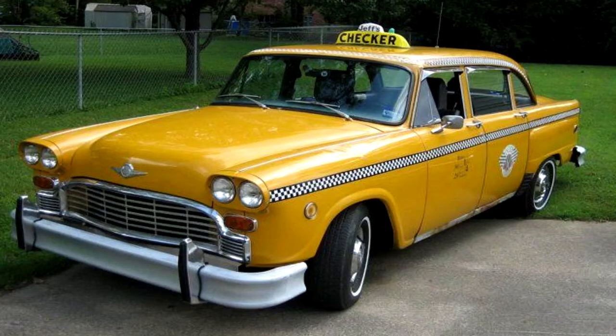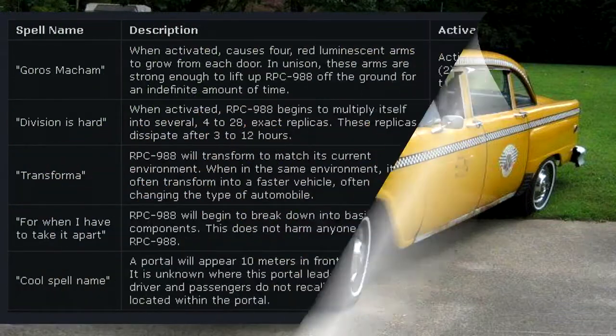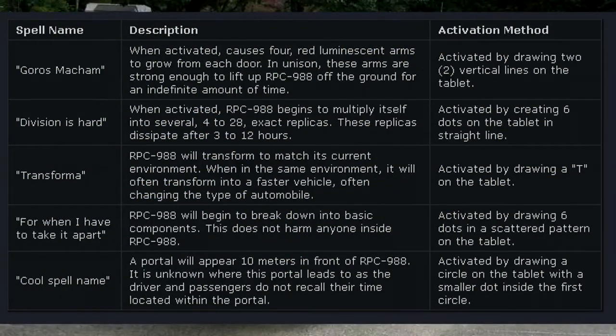These inscriptions include the following — Spell Name, Description, Activation Method. Goros Machum: when activated, causes four red luminescent arms to grow from each door. In unison, these arms are strong enough to lift RPC-988 off the ground for an indefinite amount of time. Activated by drawing two vertical lines on the tablet.